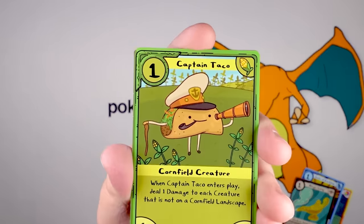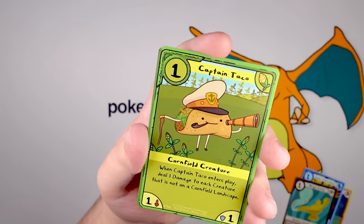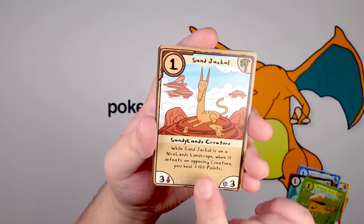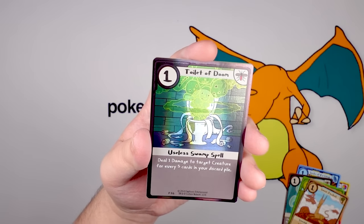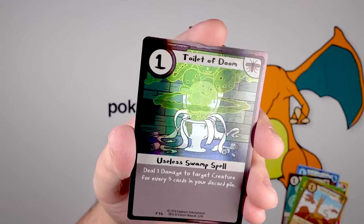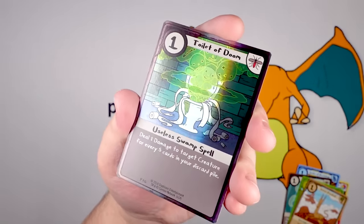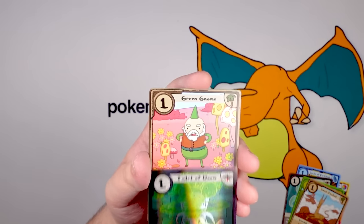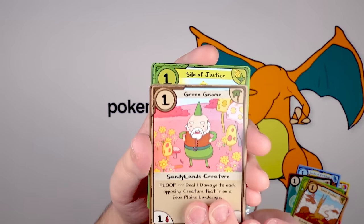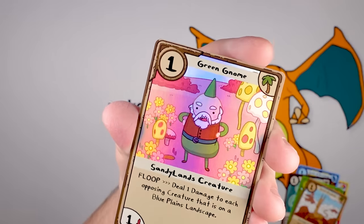Captain Taco — what's he looking for? What a good little guy. He's got a walking cane, a captain's hat, a little corncob pipe, and a telescope. We got another jackal — a sand jackal this time. Toilet of Doom — this is a sick card actually, great art: overflowing toilet, loss of toilet paper, and ghosts of doom. I like it. Then we got Green Gnome. And a Silo of Justice — love the background on this card, look at that color scheme, it's so pretty.